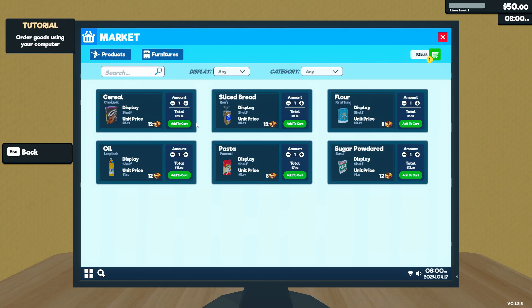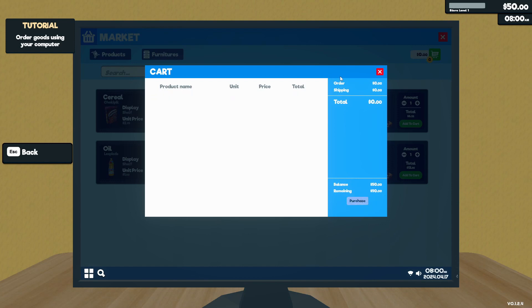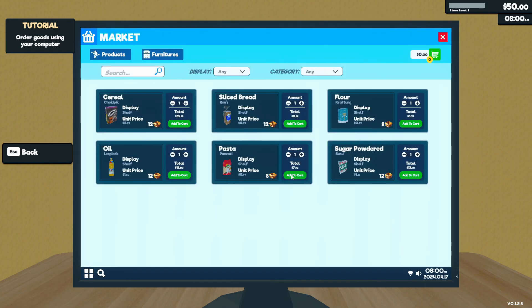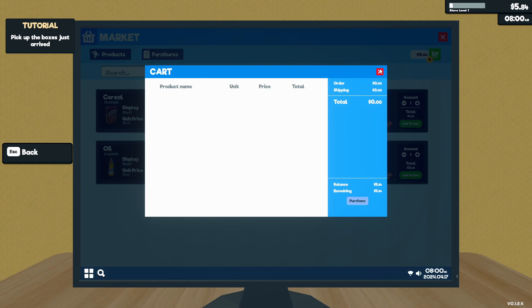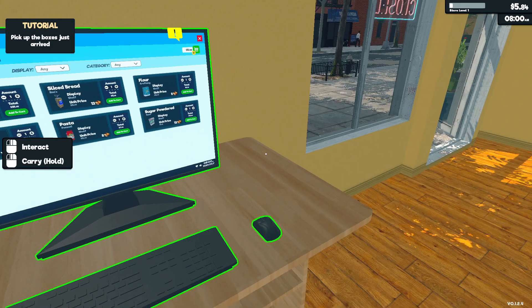Let's go to the market. I had the cereal - give me the pasta, the oil, more pasta. That's exactly 50 bucks, let's go!